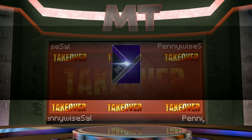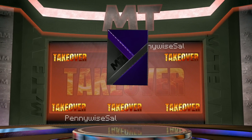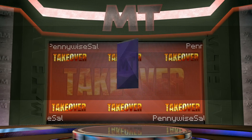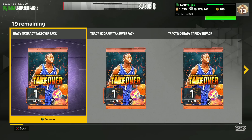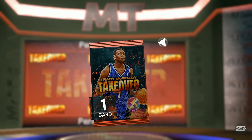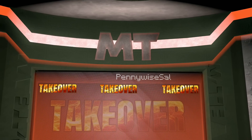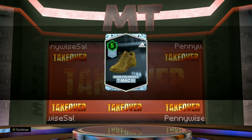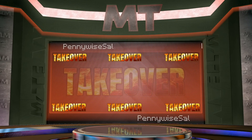I thought these packs were going to be unauctionable. Have you guys pulled anything good out of these TMAC Takeover Packs? Have you hit the Dark Matter, the Radiant, or the Invincible version? I'm sure it's really hard to pull — probably like a 1% chance of seeing that Dark Matter glow for the Radiant or Invincible version, since you're most likely just going to get shoe packs.